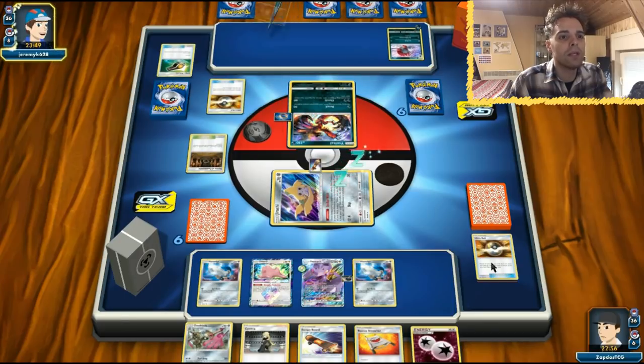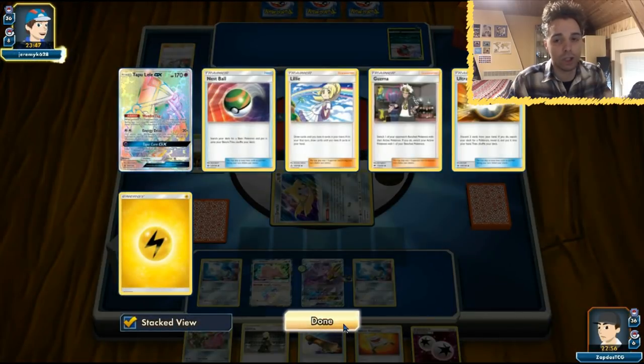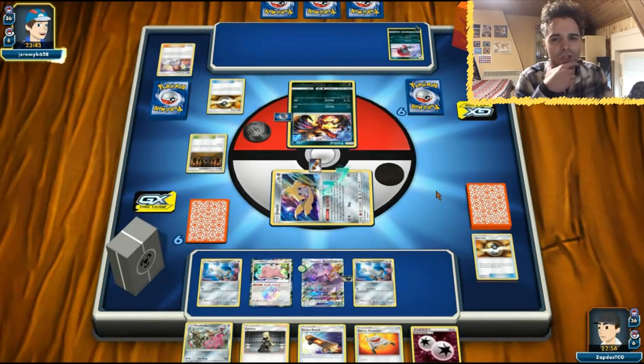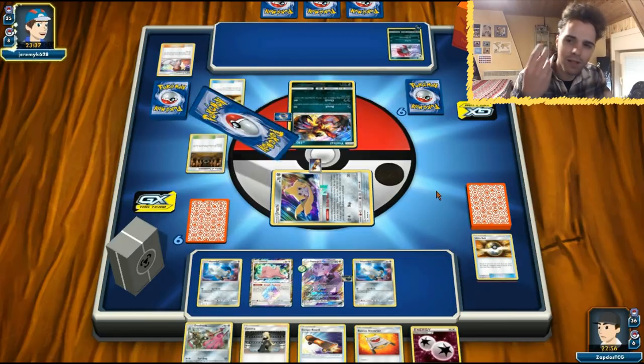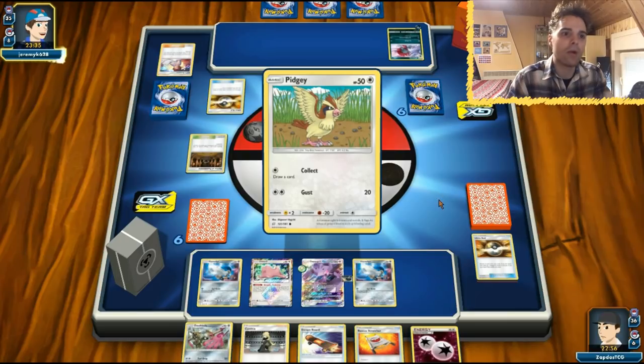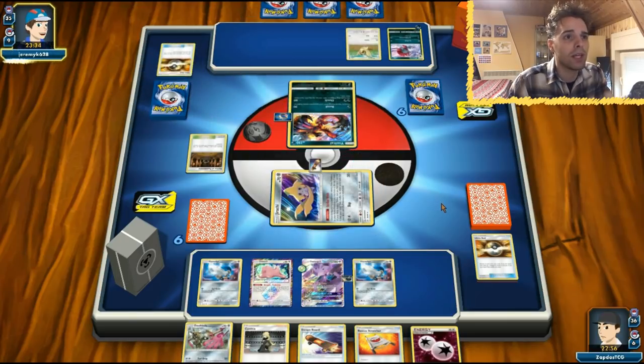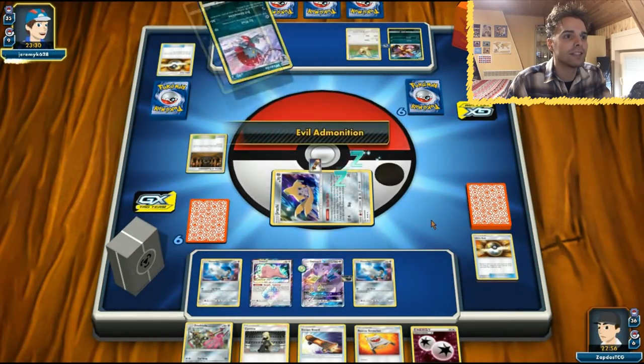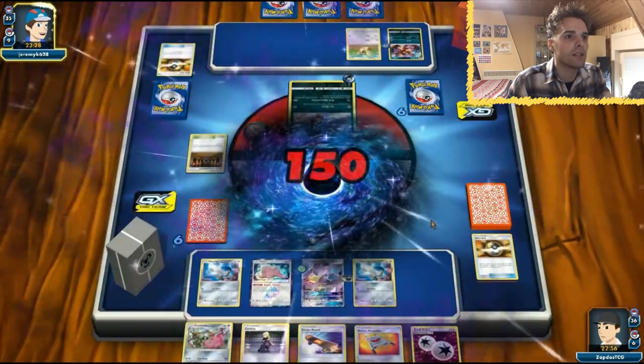There's another Ultra Ball coming. This Shrine of Punishment is kind of a problem since this deck doesn't run any way to get rid of it. Maybe we should include some kind of Stadium card of our own. We could make a Metal-type version of this deck with Mt. Coronet — that's another way to play it. Okay, there's a Pidgey coming along, so Pidgeotto's draw attack. Evil Admonition — he gets the KO. That's fine.